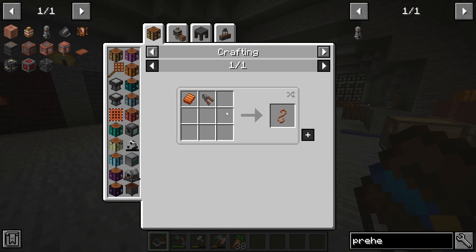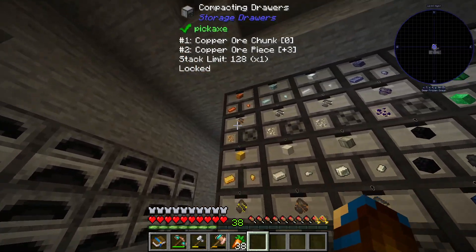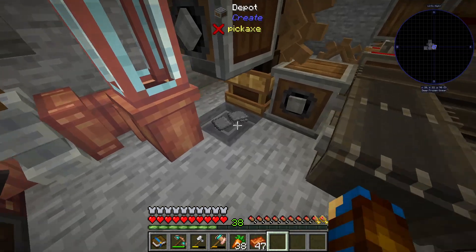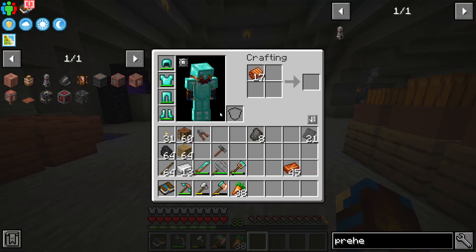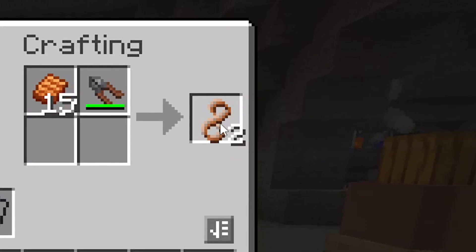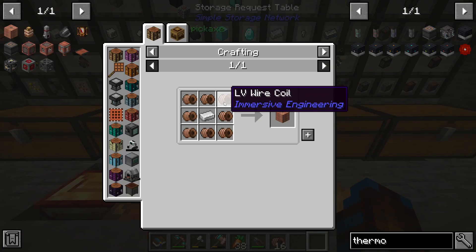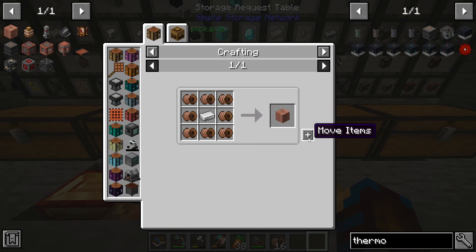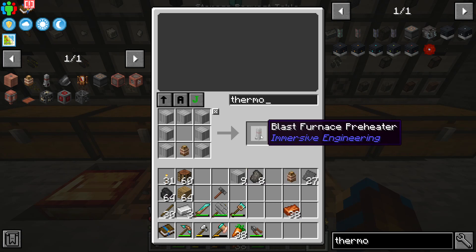LV wire coils are created using copper wire alongside a stick, with the copper wires being created using engineer's wire cutters alongside copper plates. We are going to require a lot of LV wire, so let's take out a few copper ingots and start getting them pressed down into some plates. We now have our copper plates and our wire cutters, so let's start making a few copper wires, and then turning the wires into our LV wire coils. With the low voltage wire coils, we can finally make the copper coil block, and then with it we can make the induction heater. We'll quickly make up a few iron sheet metals to then finally make our blast furnace preheaters.